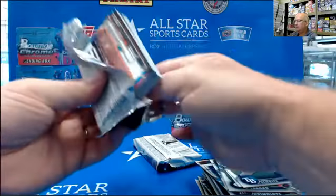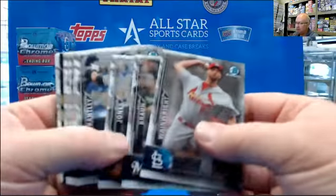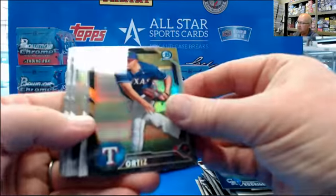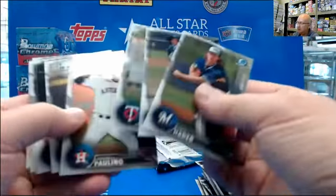Otto for the Mets — well, I haven't seen very many of those. Maybe Tony's pulled all those. Still need to pull Vladimir Guerrero for someone here. Rodriguez, Luis Ortiz, Josh Hader — usually there's a refractor there.